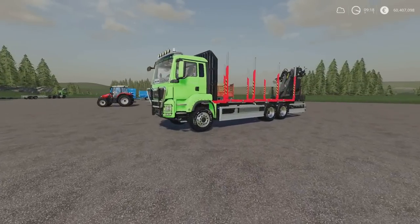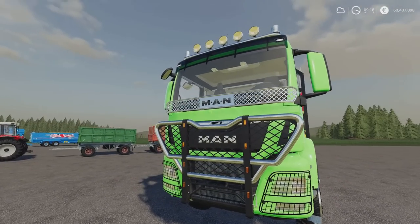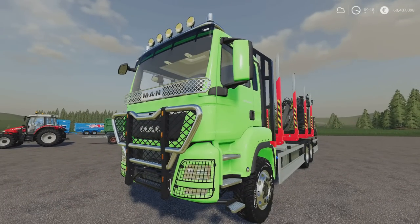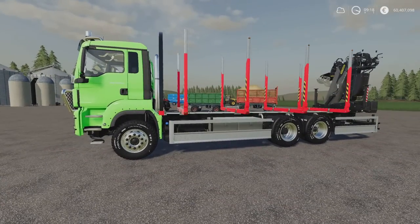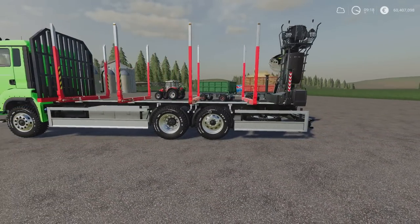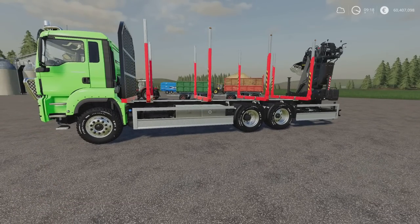Next we've got the MAN TGS Shortwood. There are a couple of little tweaks on this one — you've got a guard on the windscreen which I quite like, with the MAN logo laser or plasma cut into it. It's 16.66 megabytes download, by HR Forst und Fahrzeugbau. Be warned: when I downloaded this it automatically installed the Lizard Shortwood trailer pack at 18.98 megabytes, also by HR Forst und Fahrzeugbau — it's designed to go with that trailer pack.